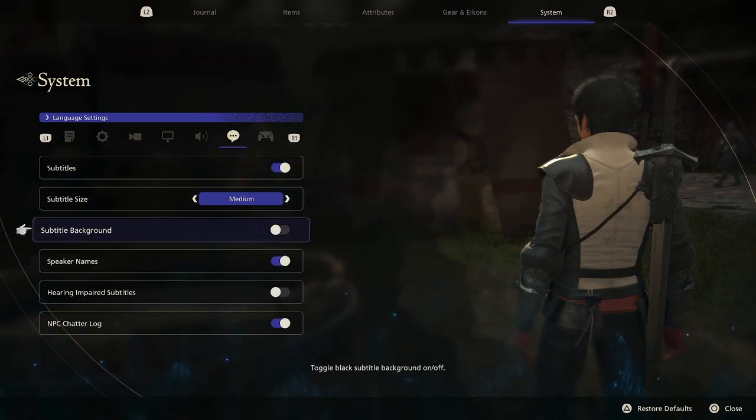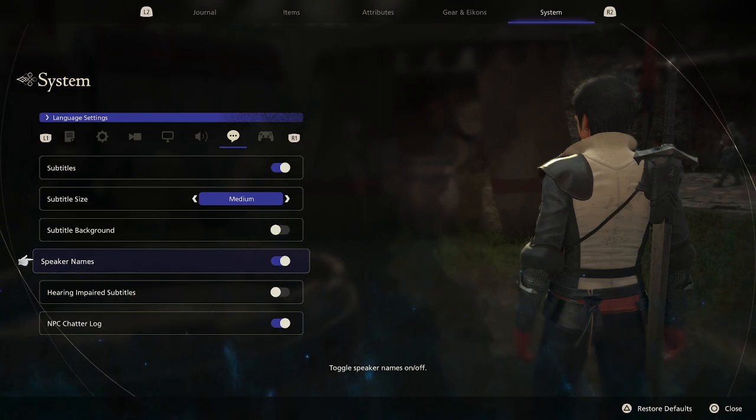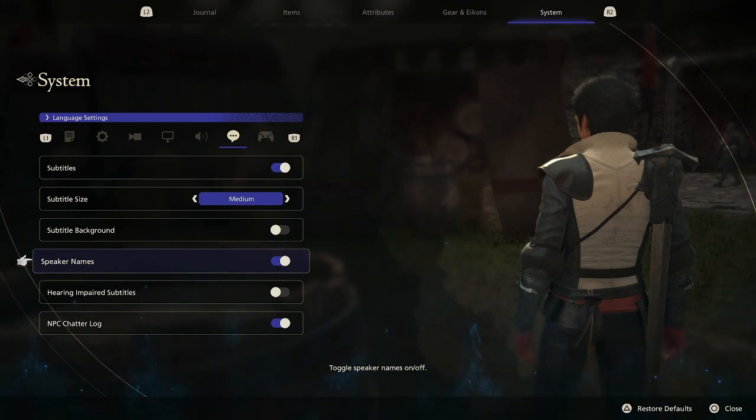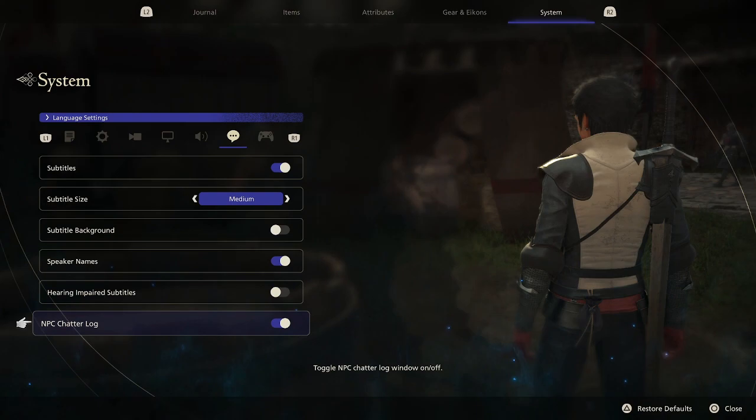The last thing I want to talk about is the language settings. Most notably, speaker names — this is off by default, so turn it on and it'll tell you the names of who's speaking. It helps me remember who characters are later on since visually seeing the names on screen helps. You can also toggle the NPC chatter log on and off — it's on by default and gives you little text bubbles above NPCs in towns as you pass them, as opposed to just hearing them.